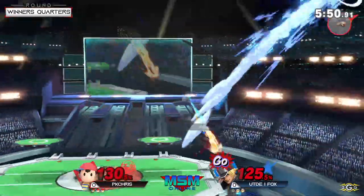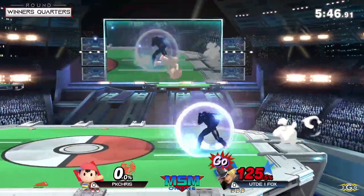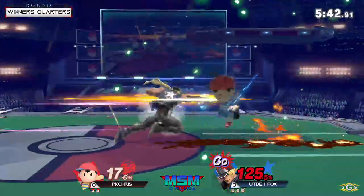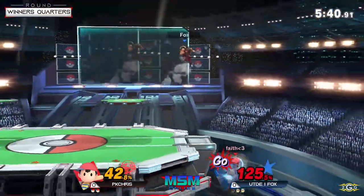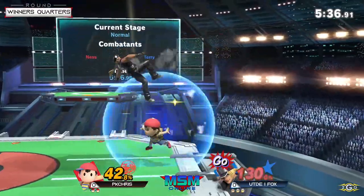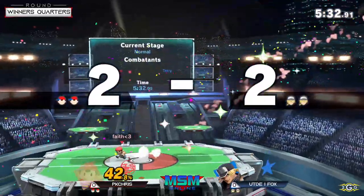It's go time — PK Chris has gotta be careful. That power dunk was an anti-air; I haven't seen that used in that way. But oh my goodness, this is the Terry snowball — 42% from one combo. Oh no, drag down grab, but there's the back air.